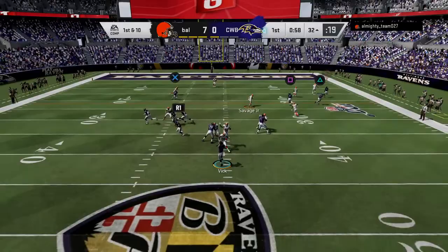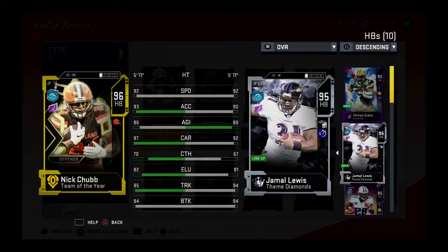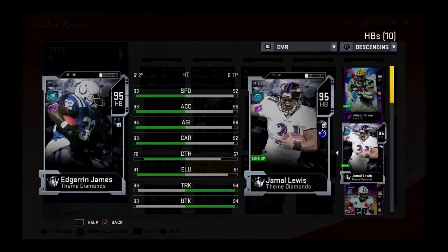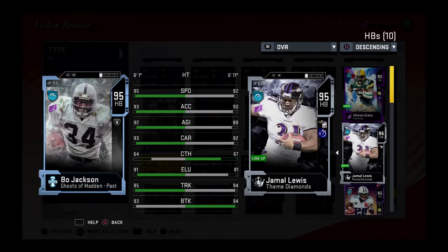Did I enjoy this card? Yeah. Should you get him? You don't have to have him, but for Ravens team-theme he'd be a great addition. That 96 speed is not bad. He does fumble once, but that was one fumble. I compared him versus Nick Chubb — they're basically the same card — and I'd say save your coins and get Lewis over Chubb. Edrin James' speed is going to be a little better, so watch for that review. Walter Payton is a better card — watch my Walter Payton review. Bo Jackson is also a better running back and worth the coins over Lewis. I appreciate all the support — please like, subscribe, and share with your friends. See you in the next one.